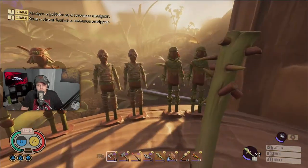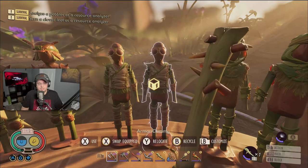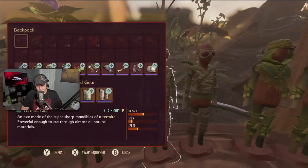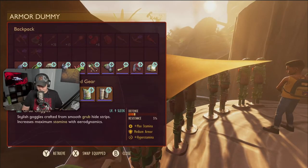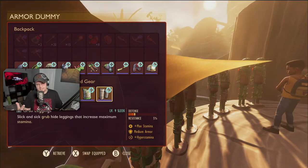Going through a few early sets: Grub armor is one of the earlier sets you'll come in contact with, and it's really good. This is fully upgraded to level nine, so ignore some of the numbers since you won't have this early on. Also ignore the Hyper Stamina shown here — it normally comes with Max Stamina, which gives you a boosted stamina pool automatically, and that's exactly what you need when swinging a club.